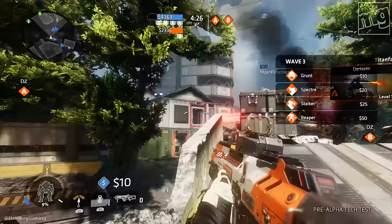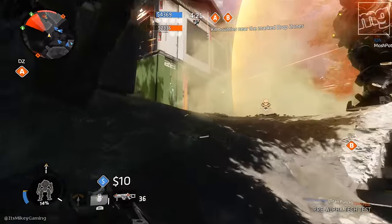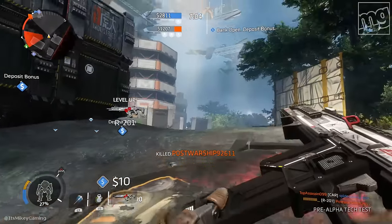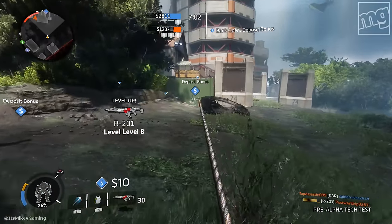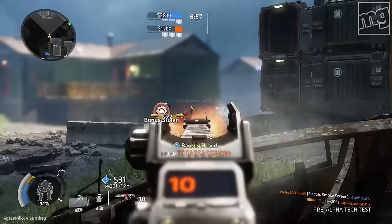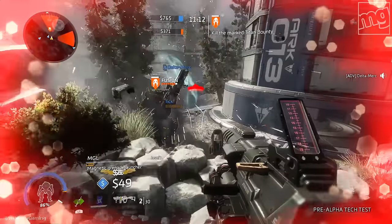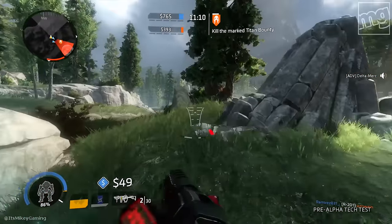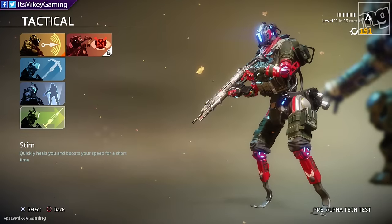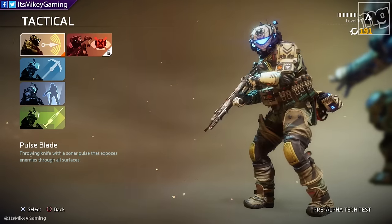There are tactical abilities. The pulse blade is really cool and really helpful — it shows everybody where someone is hiding in a building, so that's a great one to use. Grapple does what it does; if you've ever played Advanced Warfare, it's the same thing. One of my favorites is the Stim, because you get a turbo boost, you can run really fast, and you heal faster — great for staying alive. The pulse blade is very, very helpful towards all your teammates.